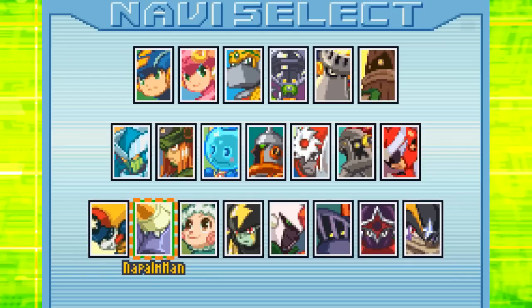So we get Starman, Napalm, Ice, Elec, Plant, Night, Shadow, and Base. Base is actually supposed to be like a secret character that you can unlock by doing everything else. But I'm using the starter save file that comes with the download so we could just kind of check these out real quick. Let's go down one by one and I'll just show you guys each of the navies.